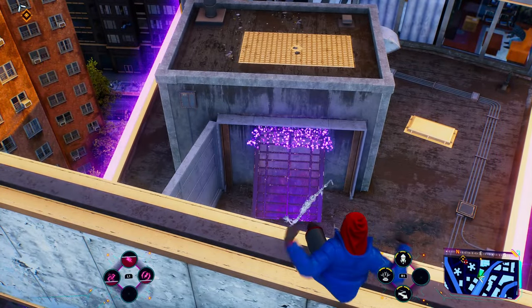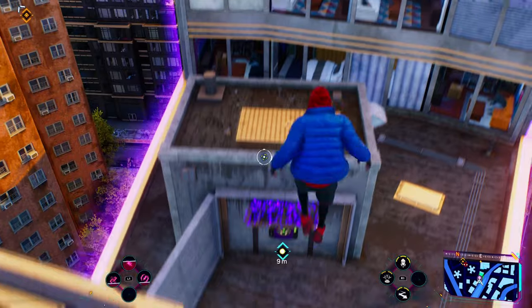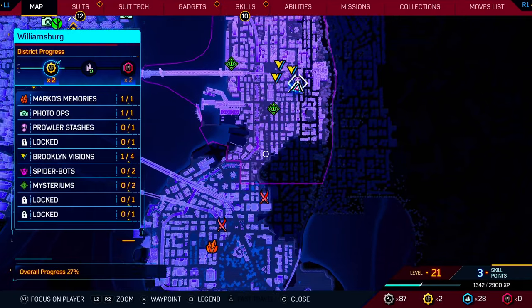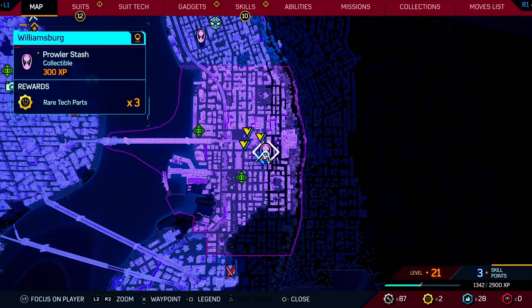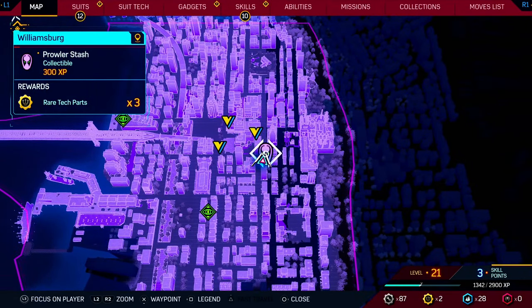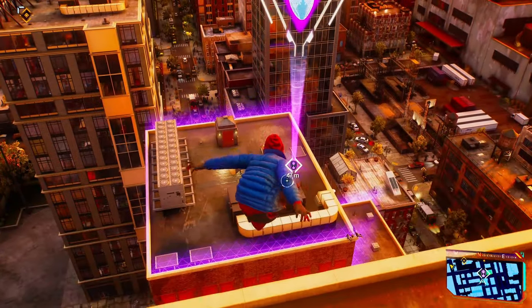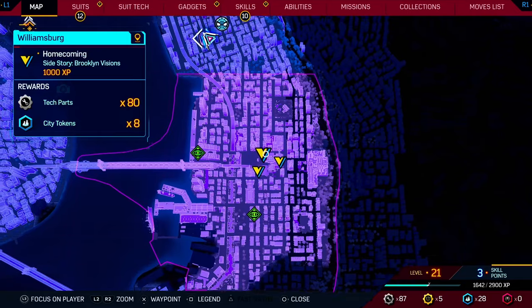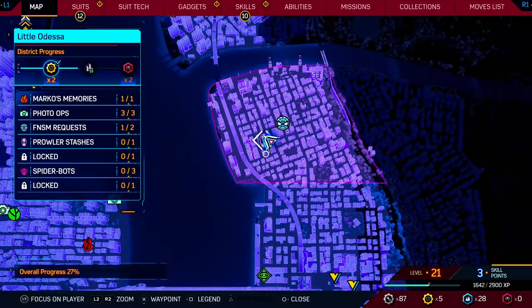We're going to pull this up — and we have now gained access to this location. From here, if we head north into Williamsburg, there's going to be another Prowler Stash right here across from this bridge. All of these are going to be up on top of buildings. Like I mentioned, they're pretty hard to miss.